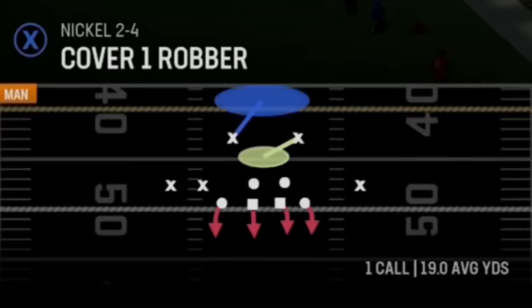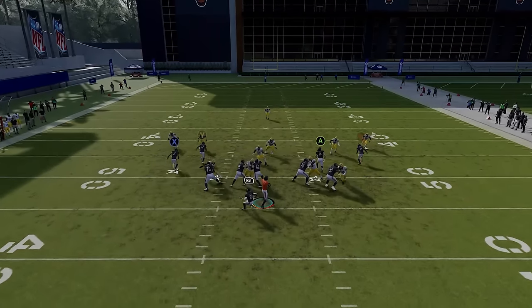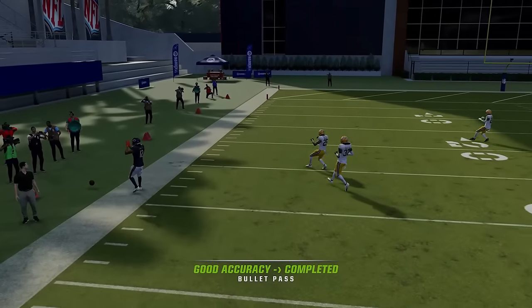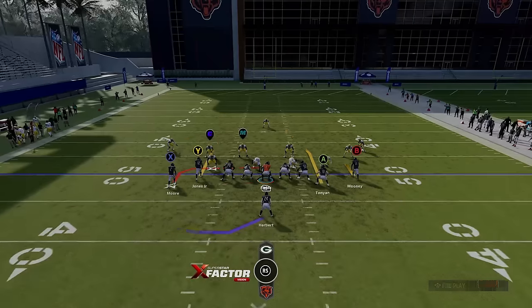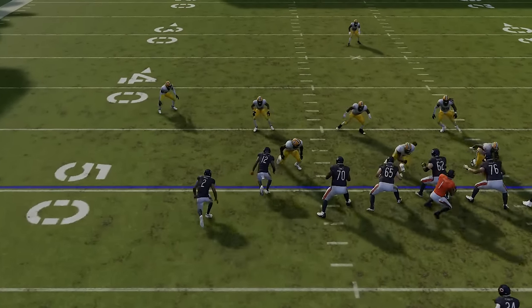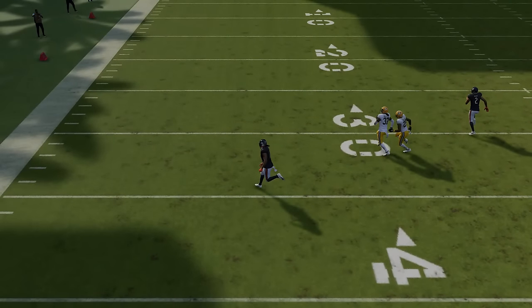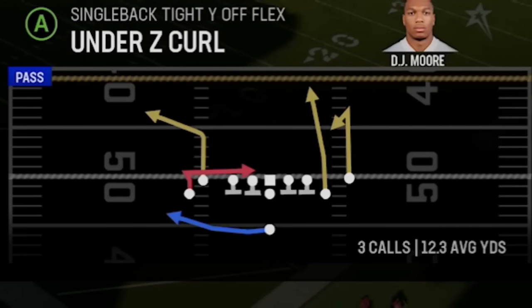This also works against cover one. Just streak the X route — you're going to see how that pulls back the safety and allows this receiver to get wide open, because all these routes bounce into one another setting picks. You're going to want to run this from a hash mark, though — the sideline can get in your way. You can see how these routes set picks on each other and both receivers are pretty much wide open, same as against cover zero, with the exception of the streak because of the single high safety.